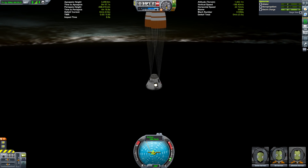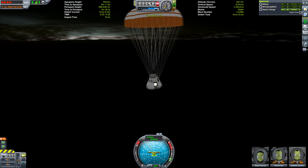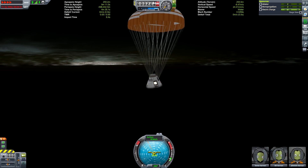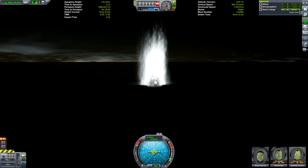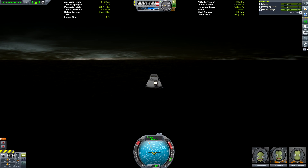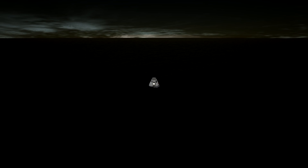Looking at the screen, this is — I think this is 100% re-entry heating. Two of the air brakes did get destroyed when I was landing my booster, so I'm assuming this is 100% re-entry heating. I can tell you for a fact this would work at 100% re-entry heating — I tested this craft on my own save file before getting my hands on the current save file. And that's it — we've splashed down.